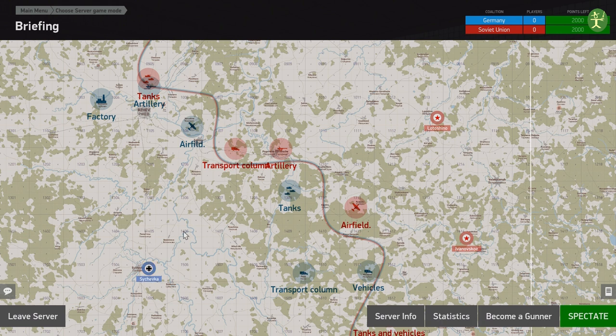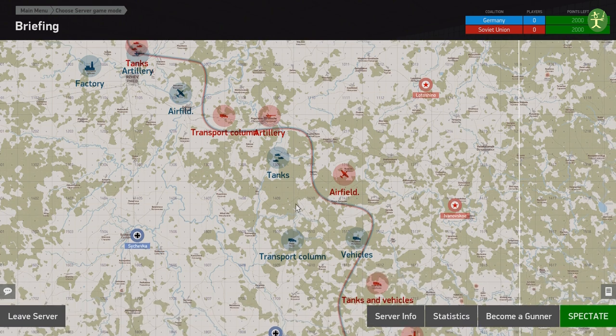The only thing you can't do compared to a quick mission is speed up time. When you're running in this kind of server mode you can't speed up time. So you will actually have to get in the HS129, you can't start in the air — you'd have to fly up to the target and then shoot it. If you accidentally crash on the way or get shot down, you're going to have to start again.